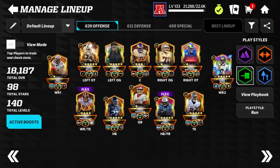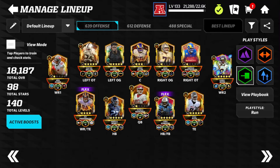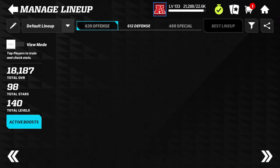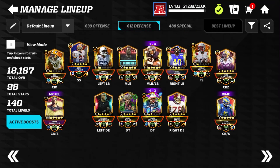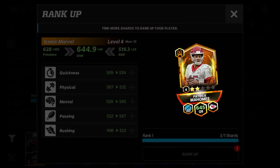As for other plans for the offense, I want to get Mike Evans to rank five as well. I have the rank five Derrick Henry and the rank five Kyle Pitts, which I got as a result of the Fourth of July event, and now Patrick Mahomes will be rank four, almost rank five. Once I have those four guys to rank five on offense, any leftover Marvel coins can go to defense — ranking up Eric Stokes, Darius Leonard, or Adrian Phillips, or maybe I'll get a brand new defensive end. We'll see how it all works out.